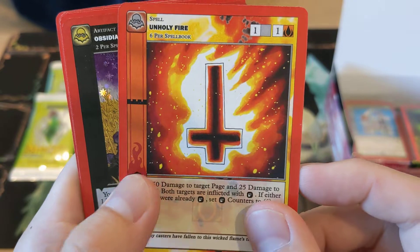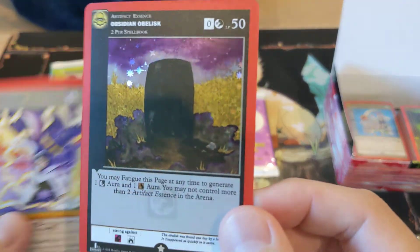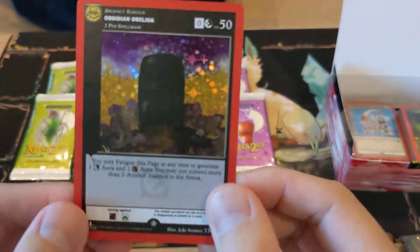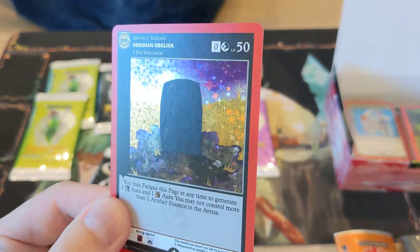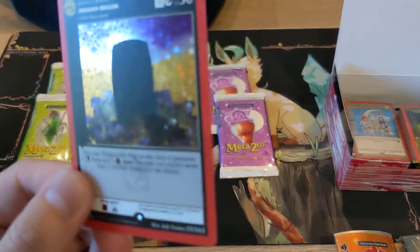Unholy Fire — creepy. We have an Obsidian Obelisk. This one's got the outside foiled, which is different from the one I got before.